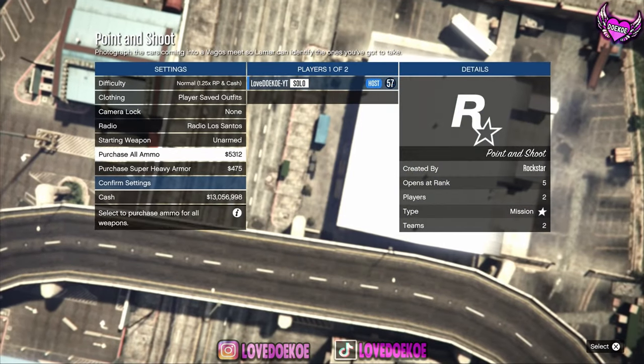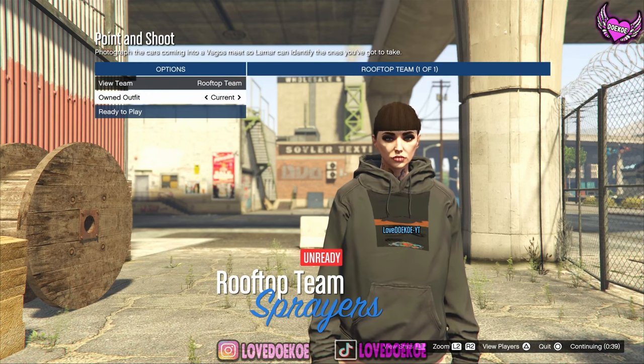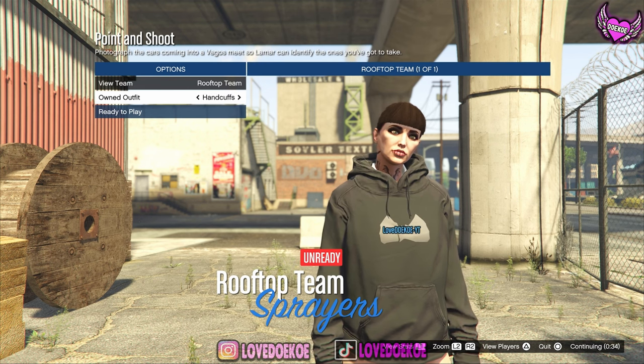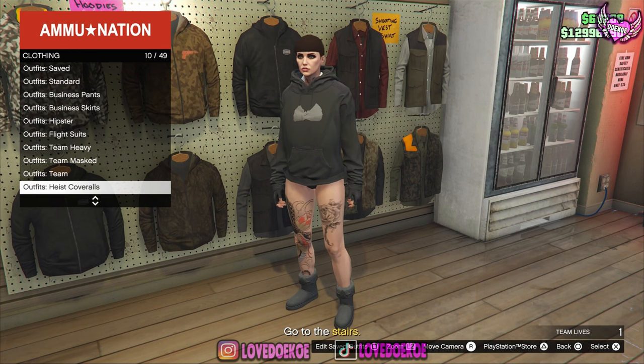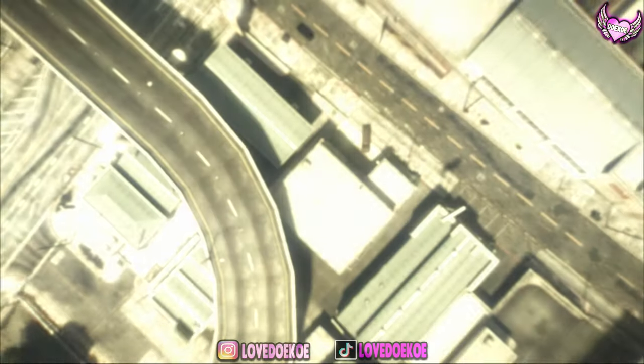Put the clothing to player saved outfits, confirm the settings, and invite your friend. What you wanna do is switch your outfit one time to the right, then another time to the right, and ready up to play. Now save this outfit in your first outfit slot. Then make your way over to the highest coveralls and equip one with the gas mask on it. Now you can quit the mission through your phone.